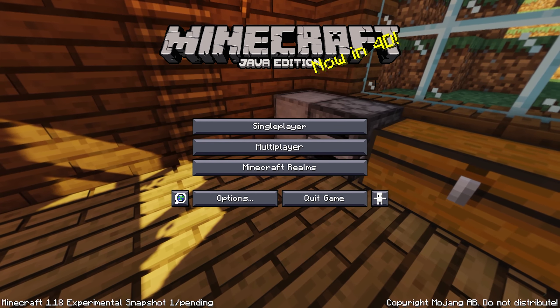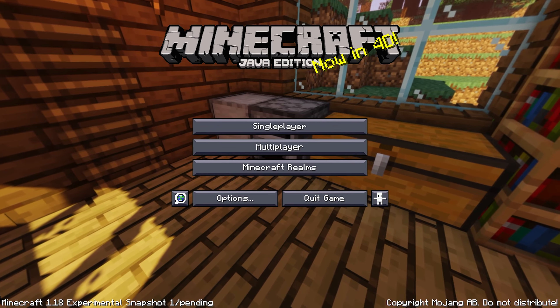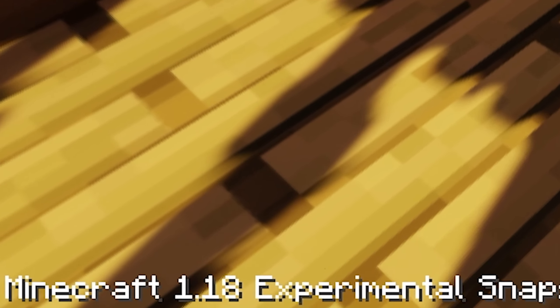I don't care if it's Minecraft again, I just want to get something out. I know the UI and everything looks different, but just to prove that this is 1.18, here you go — it's the experimental snapshot that everyone was talking about.